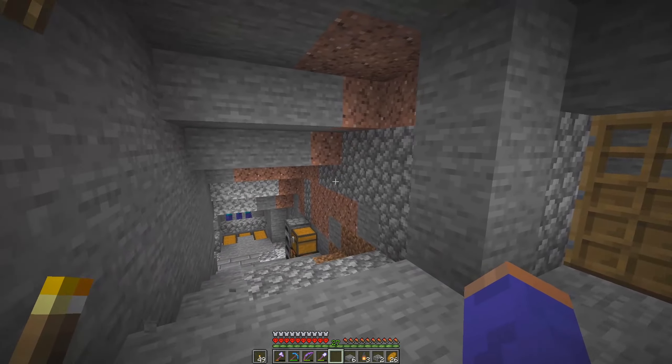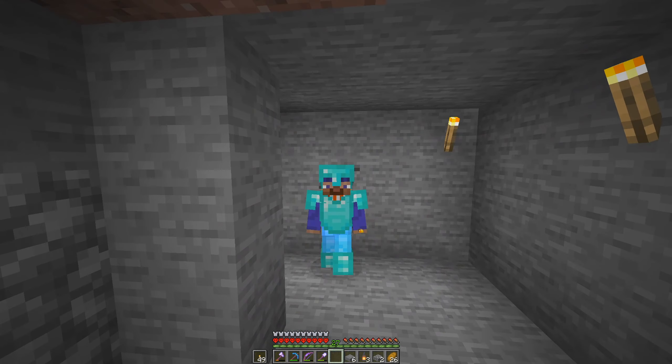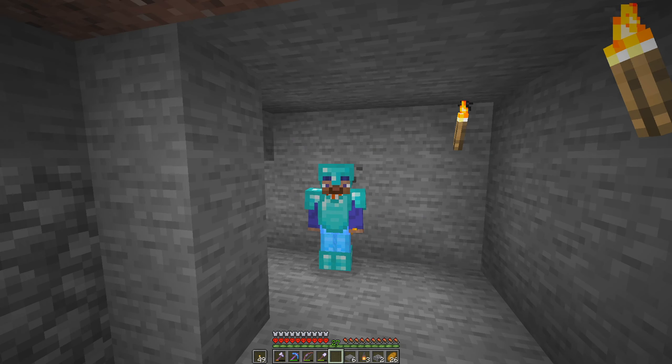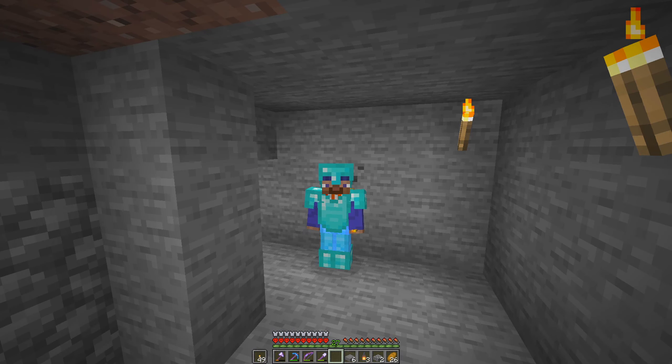This is a really easy coordinate to remember — 900, negative 1700. Hopefully you enjoyed this episode. My only goal next episode is to get at least a level 30 enchanted set of diamond armor — that is the minimum goal. I'm hoping to also get some tools to get mining started. It doesn't have to be good enchants necessarily, but I'd at least like a couple of Prot 4s. Thanks for watching, I really do appreciate it. I'll see you guys in the next one. Peace.